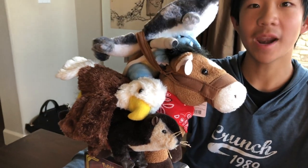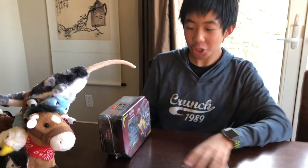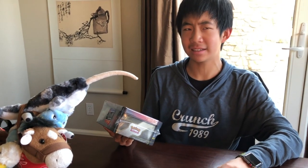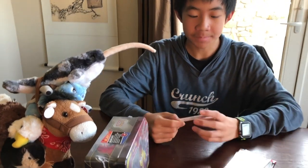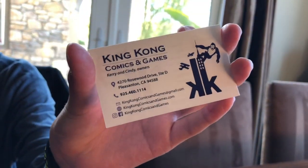What's the random group of animals sitting on? It's a Garchomp and a Giratina Origin from GX Tag Team Booster 10. It's been a while since we've done one of these — thought I'd just pick it up for fun. We went to King Kong Comics and Games, 4270 Rosewood Drive, Pleasanton, California. So that was really cool. They're awesome there — shout out to them, guys. Definitely, if you want to check out any card games, go ahead and go over there.